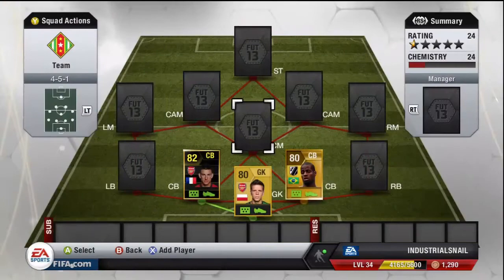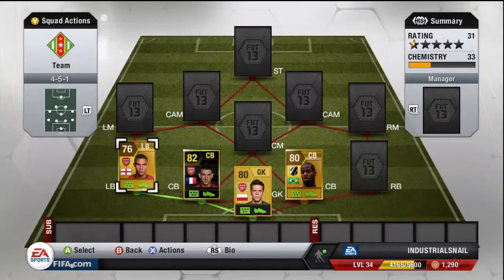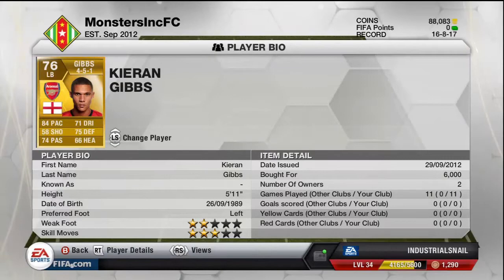Our next player is Kieran Gibbs. I was going to get his in-form, but unfortunately it's gone to 40,000 coins — I've got no idea why. Someone could tell me if there's something awesome about his new in-form. I got him for 6,000 coins, bought him very late at night, but I'm really, really happy with him — he's a great, great defender. I think he has really good work rates because he never seems to get too far up the pitch.